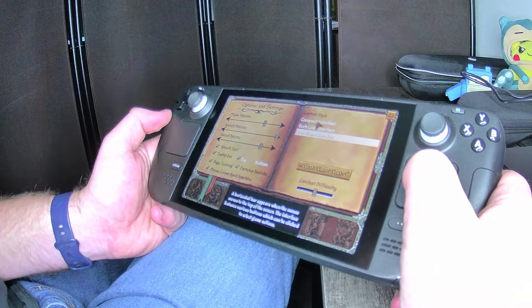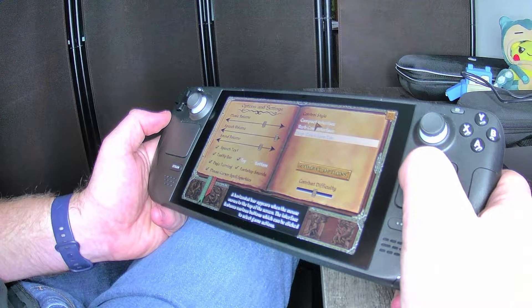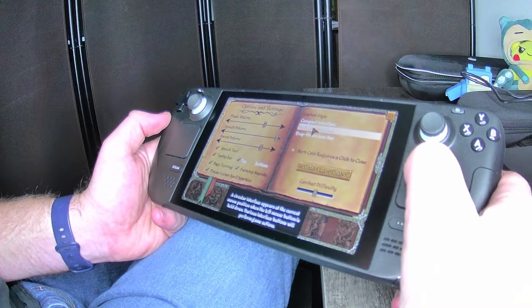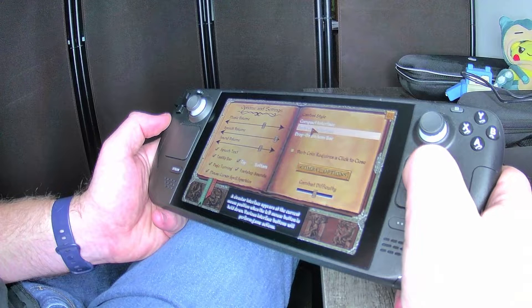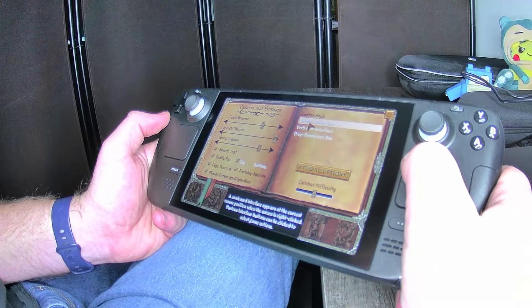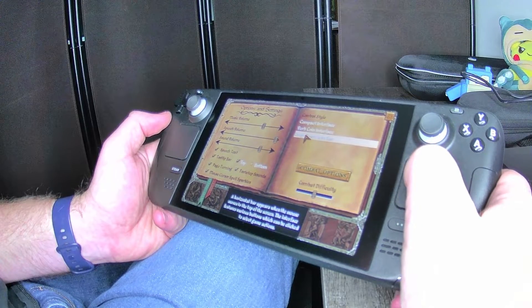Control style: you have compact interface, drop-down icon bar — when you move to the top of the screen it pulls down options for you. Verb coin — a circular interface appears at the current mouse position when the left mouse button is held down, and various interface buttons perform different actions. Compact interface — a condensed interface appears at the current mouse position when the screen is right-clicked. I usually use drop-down because that way I can just go up and it shows me what I need to do.